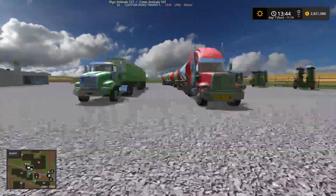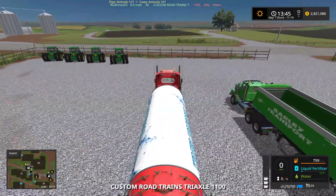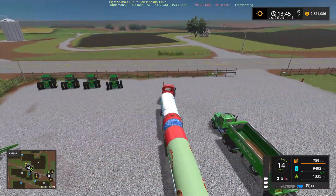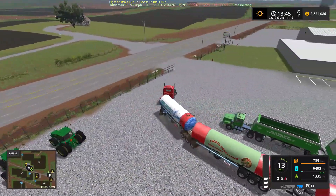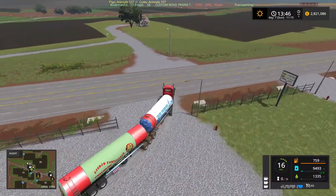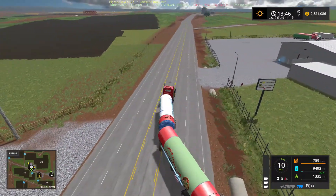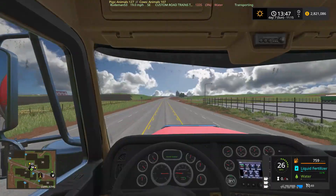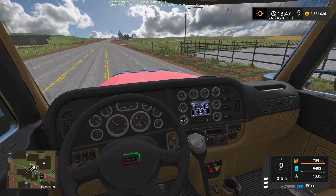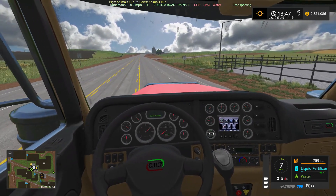So there you go — there's the two road trains. Let's see how they drive. Okay, so the tankers first. This one has the bigger engine in it. As you can see, they track pretty good, so you can easily get it in and out without too much trouble. They track really well; the trucks drive really well. Let's take a look from the inside — the detail's pretty nice, and you'll notice that when I hit the brake or the accelerator, the gearshift starts moving around. That's kind of cool.